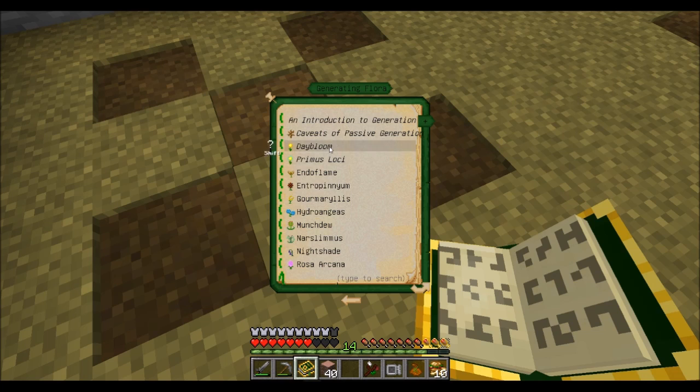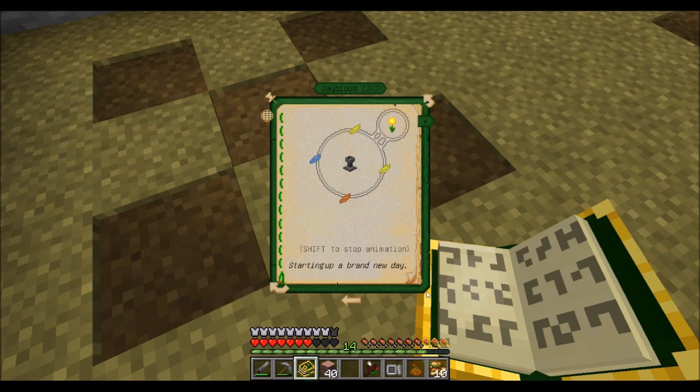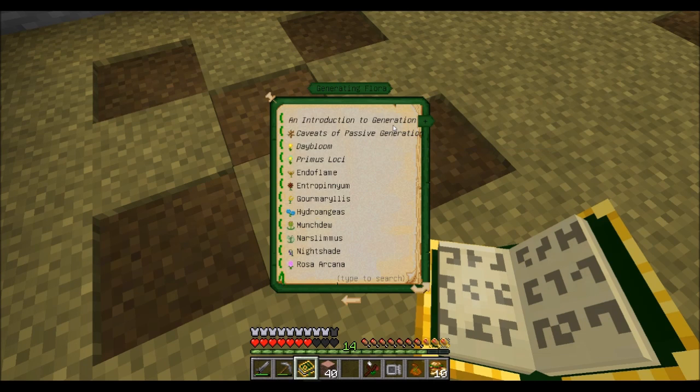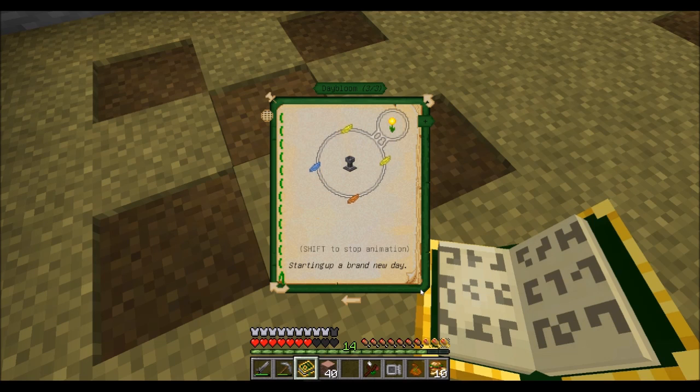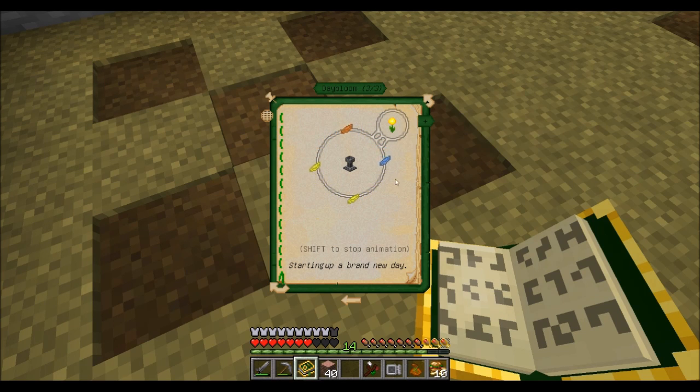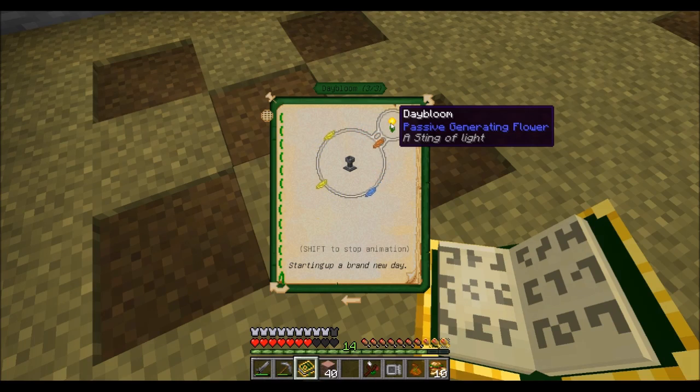Next I'll look at generating flora. The first thing we're going to need is a daybloom. Daybloom is the basic passive mana generating flower, but it has a number of drawbacks. For one, it only works by day so once night falls it doesn't generate any mana. Second, it only generates mana extremely slowly. But third, most importantly, after a little while dayblooms wither away and turn into dead bushes. So they're good for an initial little bit of mana, but after that you're best off quickly switching to something a little more permanent.